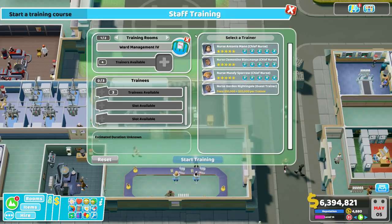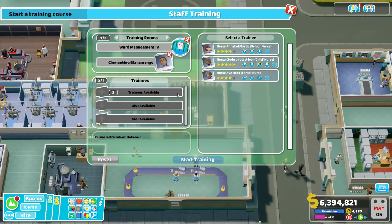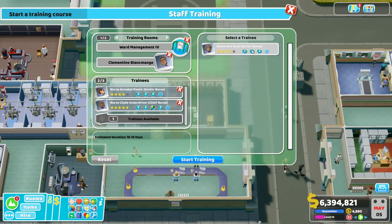We've not only got the three nurses but also one of our other people who can train others. Nurse Clementine has the teaching skill, so we can make her our teacher. Now we've got four ward nurses going into training — not just three — which can be problematic. But there's a solution.